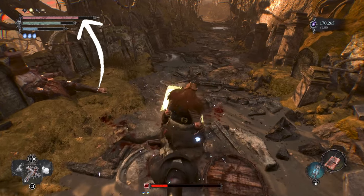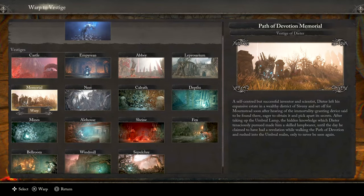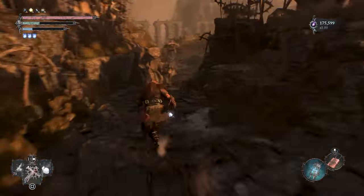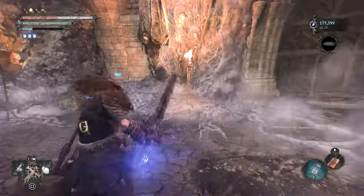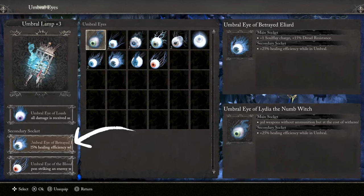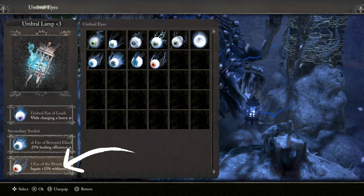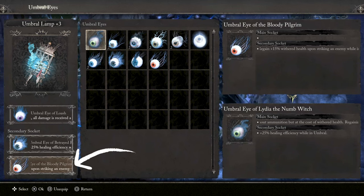For tough enemies the heavy charge attack is the way to go. To get the Umbral Eye of Loge, go to the Path of Devotion Memorial, go down the route shown, watch out for enemies on the way, head right into Umbral, and interact at the spot shown to get it. The secondary eye I'm using is the Umbral Eye of Betrayed Iliad, which gives plus 25% healing efficiency while in Umbral, and the Umbral Eye of the Bloody Pilgrim, which regains 50% withered health upon striking an enemy while in Umbral.